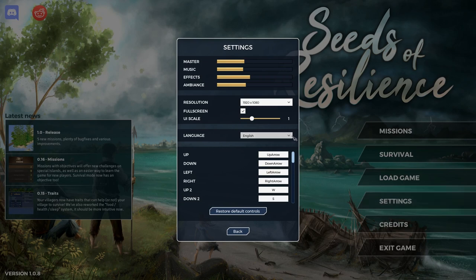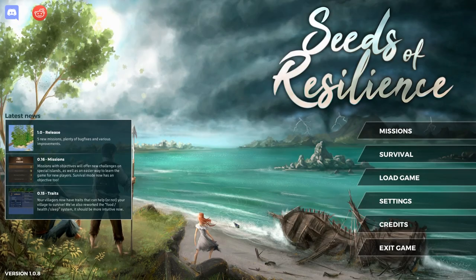We can change the language - English, French, Portuguese, German, Russian, Italian, Spanish, and a couple of East Asian languages as well. So a lot of language options, which is pretty cool. And it looks like we can re-bind the controls. That is all awesome so far. I'm going to go into the missions, because I'm assuming that's where the tutorial is going to be.